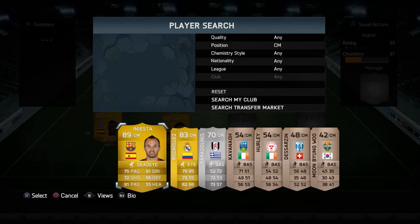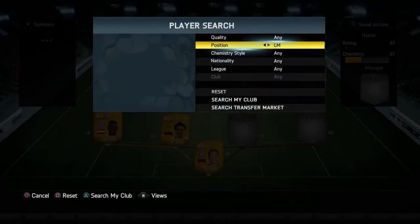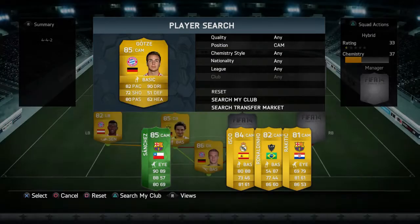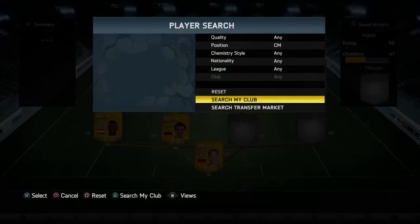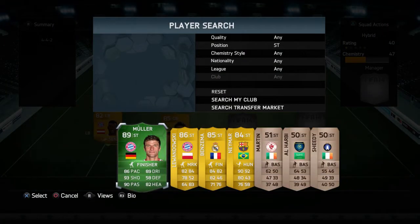At center mid I actually have his center attacking mid card, but I didn't want to convert him because I have him in another team. This is the man that scored the World Cup winning goal for Germany — Mario Götze, a very young player and a very good player.